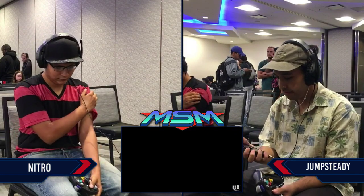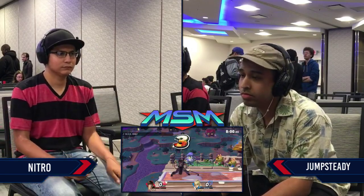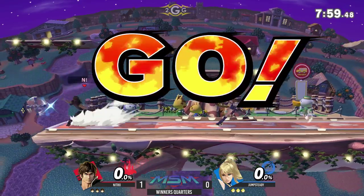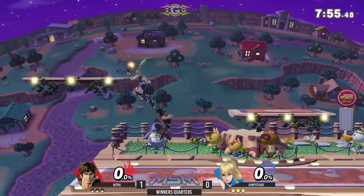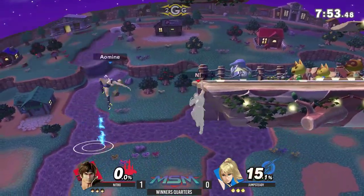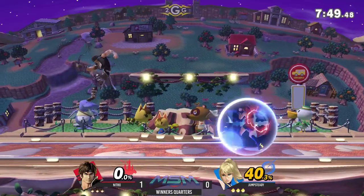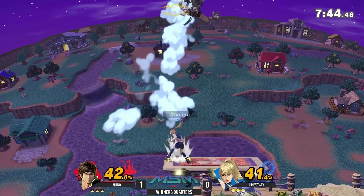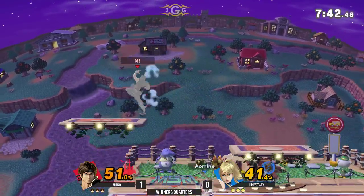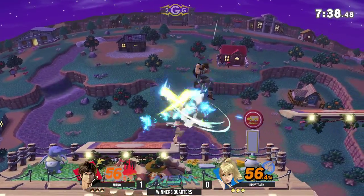Jumpsteady not going to waste any more time — just going to go ahead and go ZSS. This is kind of a tough one for Belmont because the speed and air-to-air combat is way faster than Richter and Simon. So he's able to do a lot better in that aspect. But it's all about how effectively Nitro can space out Jumpsteady and keep him away from his range.